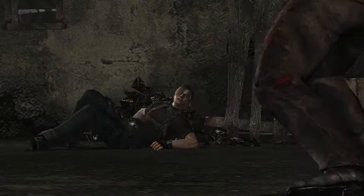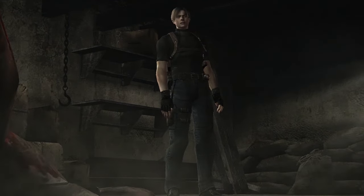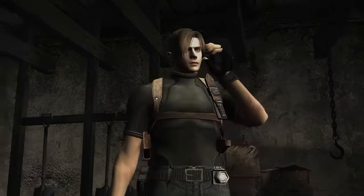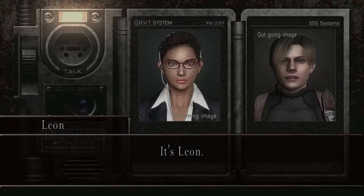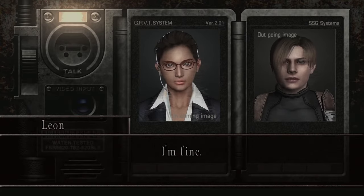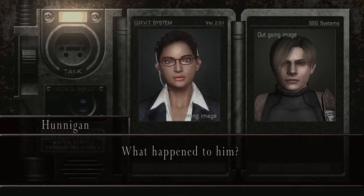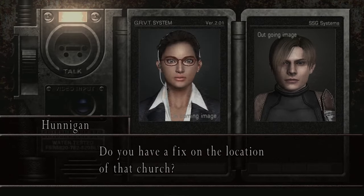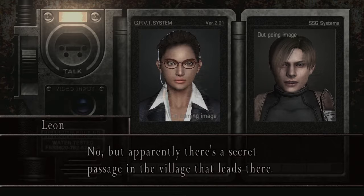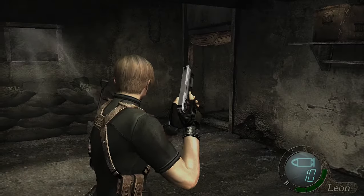Let me skip right back to it, which is nice. It's Leon. Sorry I couldn't get in touch sooner, but I was a bit tied up. You're okay, right? I'm fine. There was a male civilian held captive. According to him, Ashley's in a church somewhere. What happened to him? He managed to escape. Do you have a fix on the location of that church? No, but apparently there's a secret passage in the village that leads there. I'm heading back to the village. All right, there's your little update.